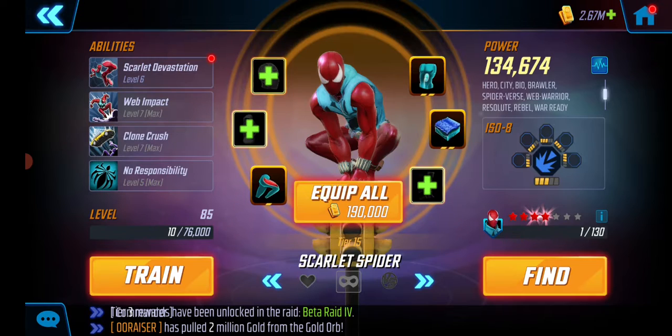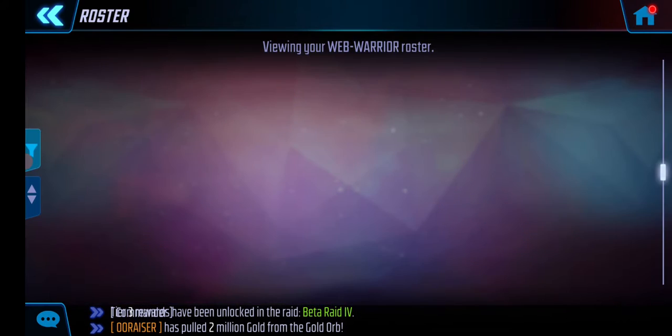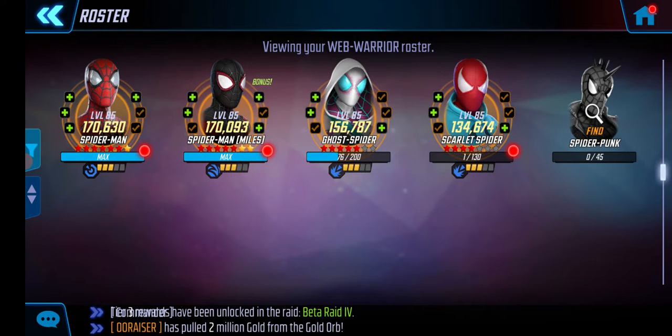I was hoping I got more red stars on Scarlet Spider, but what can you do. They're all geared to F15, all are level 85, all are ISO level 3 blue. I've decided to go with the ISO classes that work with the full team, so these might not be the best ISO classes for an incomplete team, but I'm not going to change it just for that.